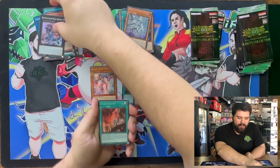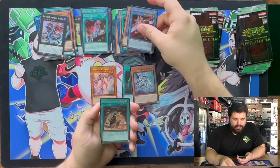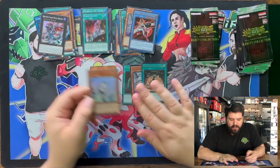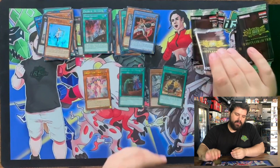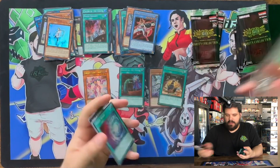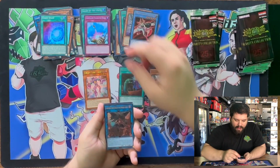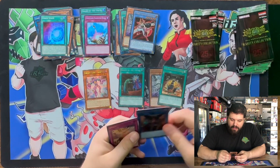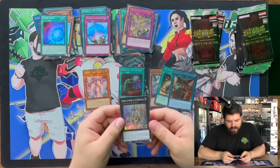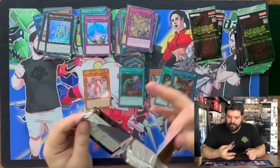We got a Red Eyes Flare Metal Dragon in Super. We got a Nadir Servant in Secret. We got an Ultra Bend 10. We got another Ulti of Pre-Prep. And we got a Super Effect Veiler — get your Effect Veilers going. We got a Super Rare Chaos Space. Seeker Rare Compulsory Evacuation Device. We got another Ulti of Cherubi the Burning Abyss. Ultra Rare Dimensional Barrier. And a Super Dingursu. That's three Ultis in a row.